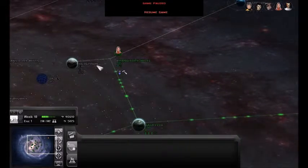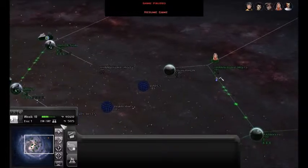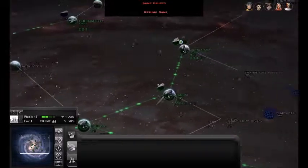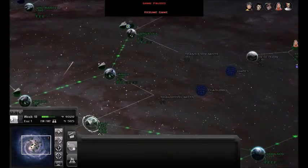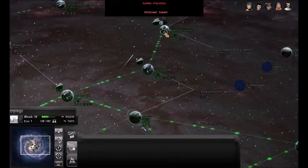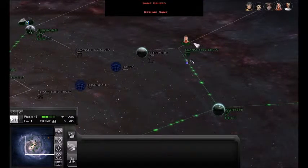We took over this Transistory Mist, and we're going to push into this place right here to hold this area better, instead of risking attacks on Kuat, and Caridia, and Orobora Sky - if that's how you pronounce it. We can just defend these and only risk attacks here and here.